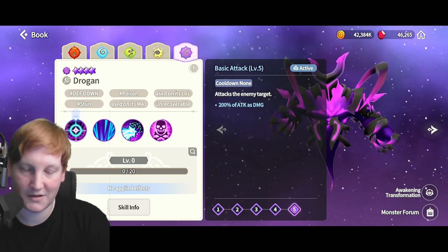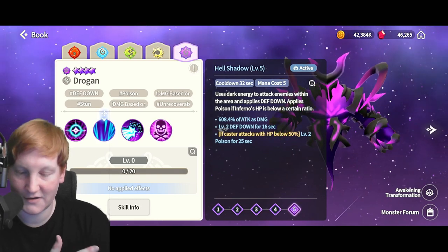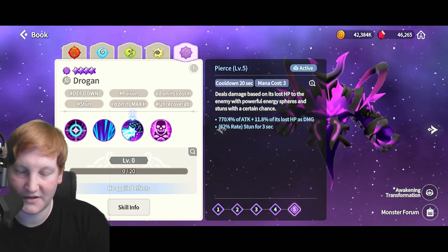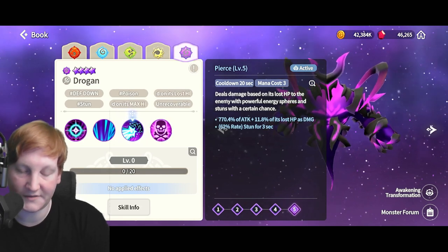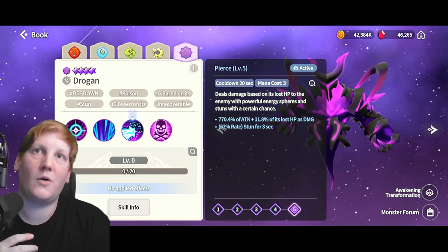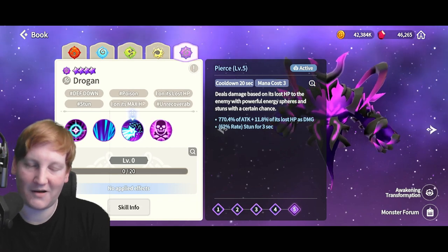Drogon is probably the funniest one of the bunch. The first skill is 5 mana cost — not something you really want. Dark energy with an area applies defense down, applies poison if under 50% HP. 5 mana — you're never going to cast this. The second skill deals damage based on its lost HP to the enemy with powerful energy spheres and a stun — 62% stun chance, the lowest of the bunch — but it has about 770% attack with roughly 12% of their lost HP as damage. This does count destroyed HP, and destroyed HP is also technically missing HP, so this can work really well on a destroy set.